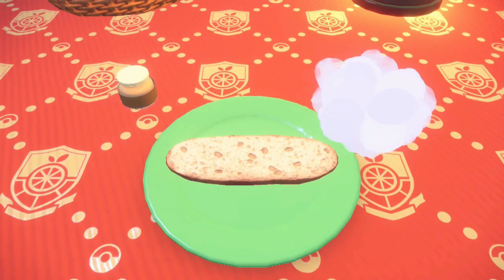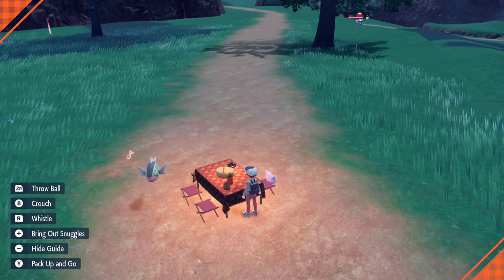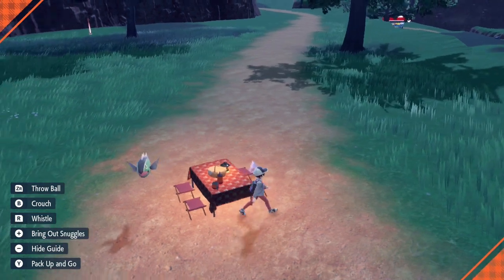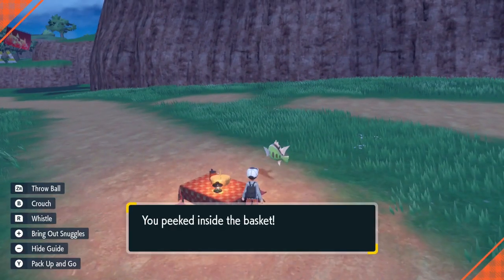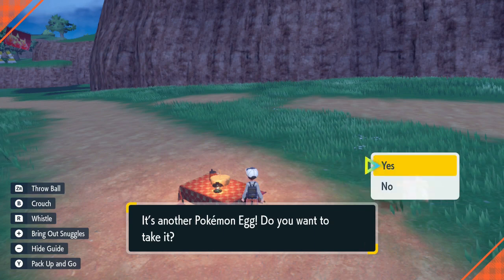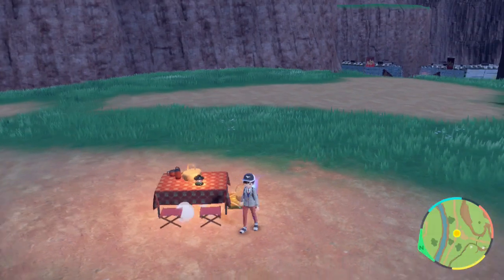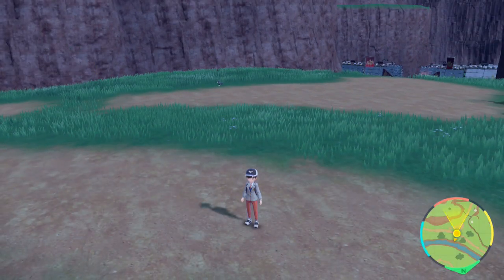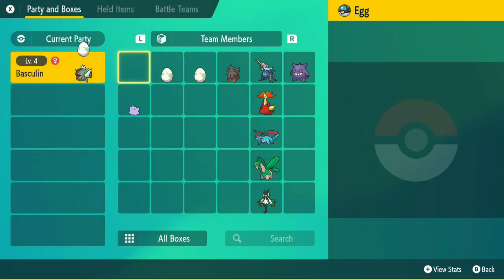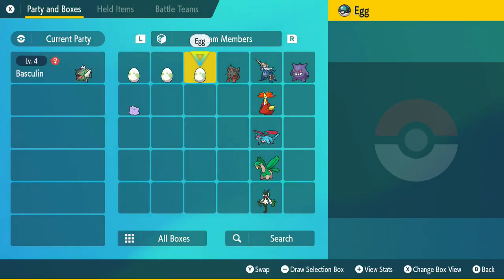Once you make your sandwich, if you've done it correctly you'll see Egg Power 2. Then all you need to do is wait for the egg to appear. Basculine eggs showed up immediately — there were two, then three eggs right away, which is really fast. The Basculine eggs are all in Net Balls.